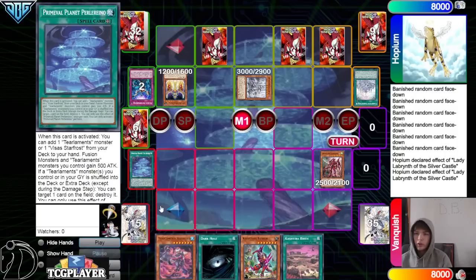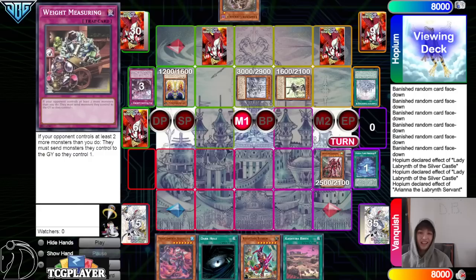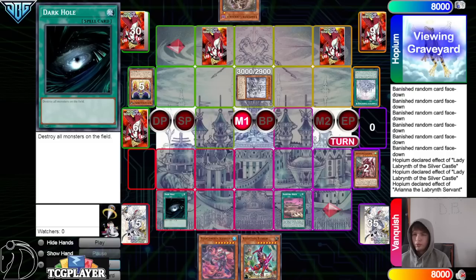They're going to activate Planet, chain Big Welcome to summon — because then the field spell will allow them to pop Planet. New chain link: Ariana effect, go search for Labyrinth Ku Klok, which they can discard so that way they can activate the Weight Measuring they just set. If you read it: quick effect, you can discard this card — you can activate one normal trap card that was set this turn if you control a Labyrinth monster.